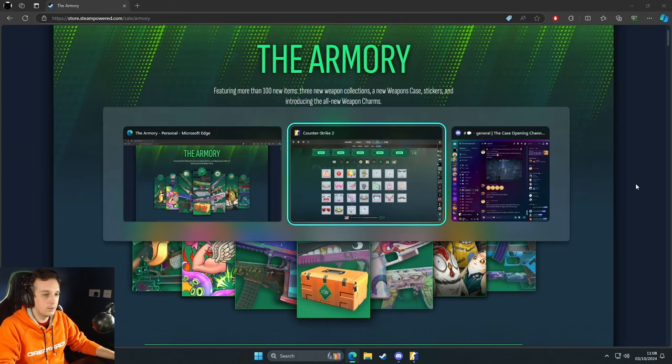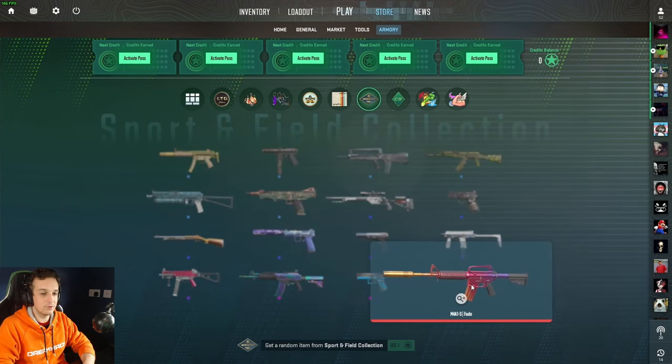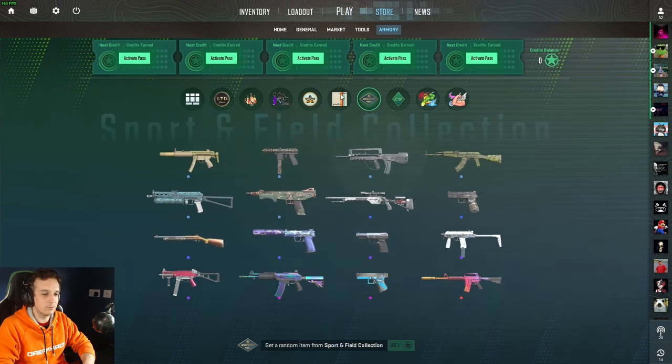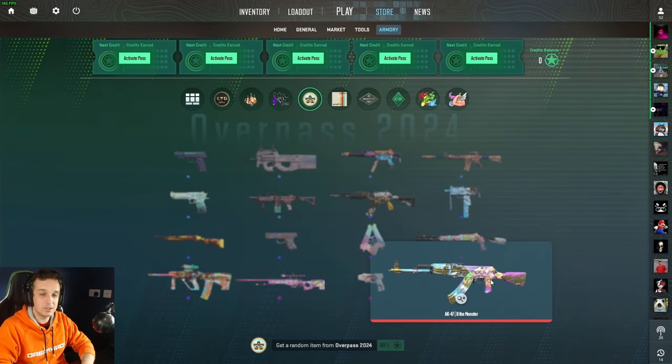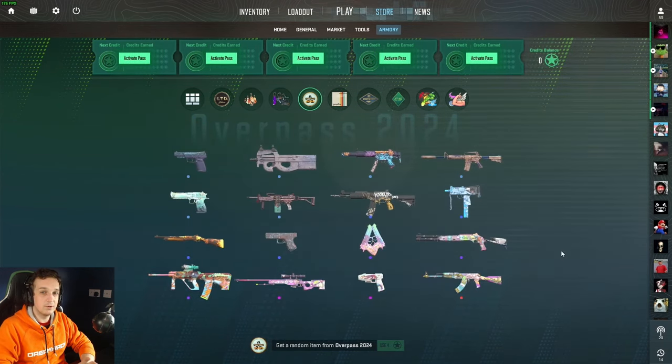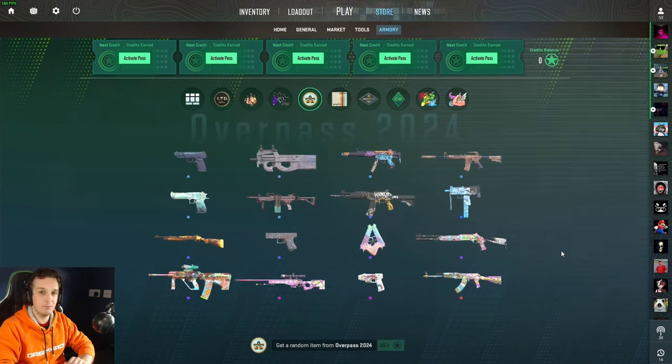Now at least there is some sort of reward for playing the game. You get to level up your passes and get a chance to possibly earn something valuable like the M4A1-S Fade, the Op CMYK, or the AK-47 B the Monster. So there you have it - that's everything for this video. I hope you enjoyed this walkthrough of all the new things out of this Armory update and I will see you in the next video.